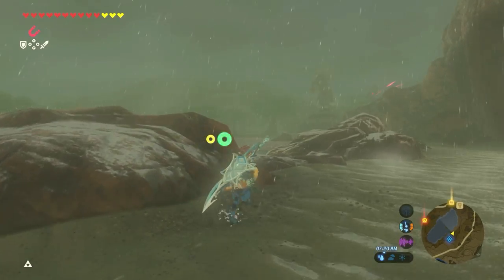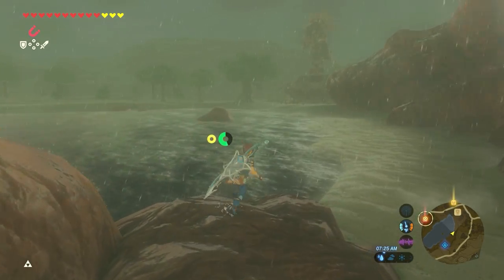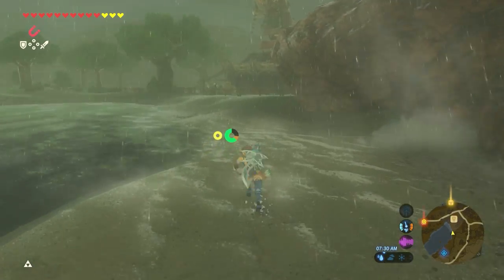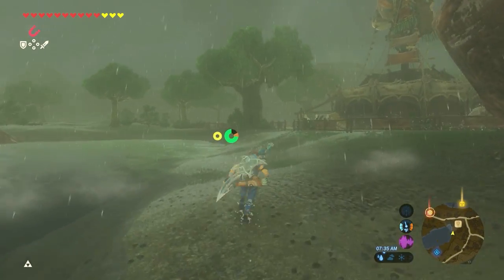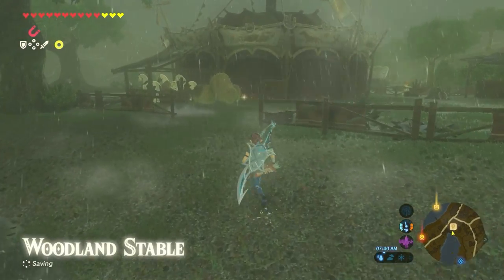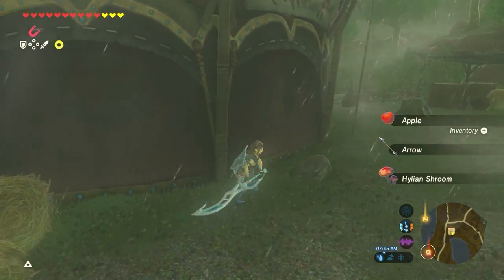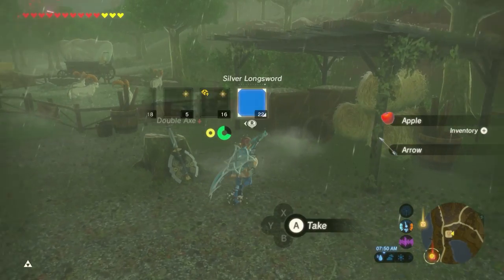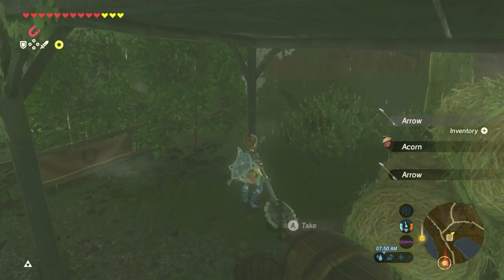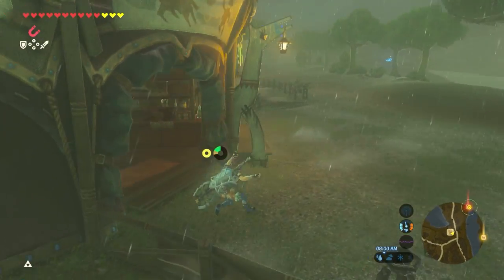It seems like no matter where we go, it's raining. But it looks like the rain will stop shortly, so that's the good news. I actually have a full wheel of stamina from sleeping on the waterbed. It not only gives you the three hearts, but the extra stamina wheel - I did not realize that. It's pretty awesome. Here we are. Get some loot. Another double axe right there. Actually, I should be using the double axe to break stuff - it's my main breaking-stuff weapon. I love the stables music so much.